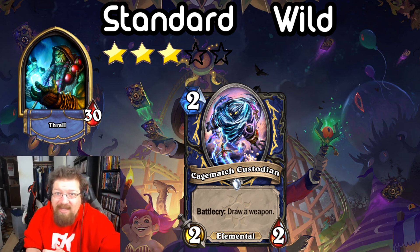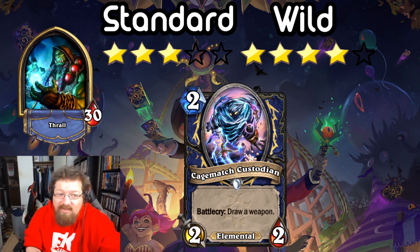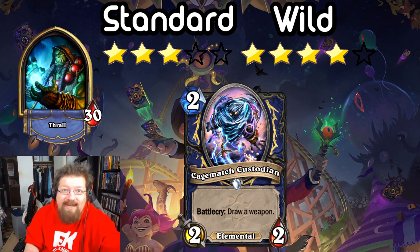In Wild this is like an auto-include in Even Shaman — it's just ridiculously good there because you have Splitting Axe. Maybe you justify running Jade Claws again just to get that weapon. It's a 2-drop that draws a card, and that deck lacks card draw. I'm going to give it a 4 for Wild because you can also throw this into other decks like Jade Shaman where you can get Jade Claws. It's just a really really solid card, even better in Wild than in Standard.